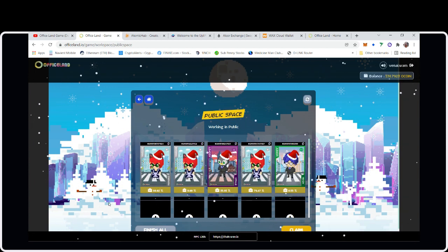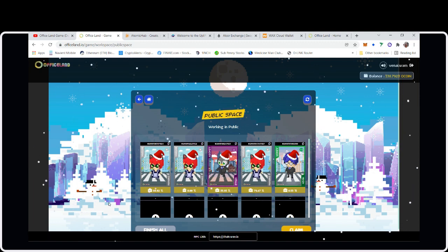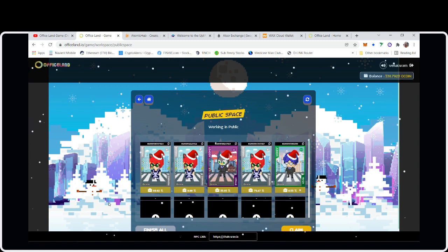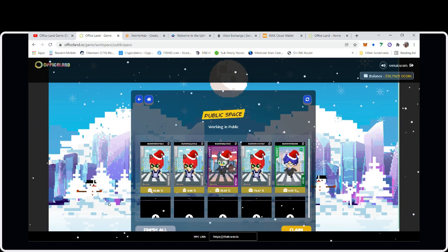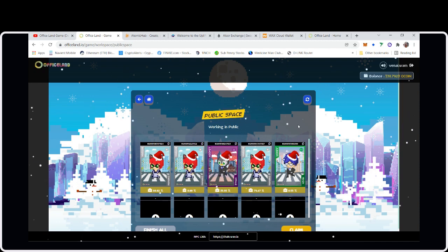You want to start the Interns first since they take the longest, then after four hours start the Juniors, another four hours the Seniors, then Leaders, then Managers, then Bosses if you get any from pack openings. Right now I'm just throwing them all in and waiting. The only con I have against this game is that the claim fee is so damn high — I'll go to the Discord and add to the complaints.